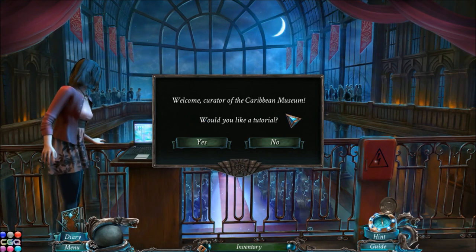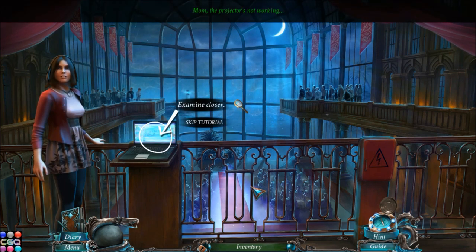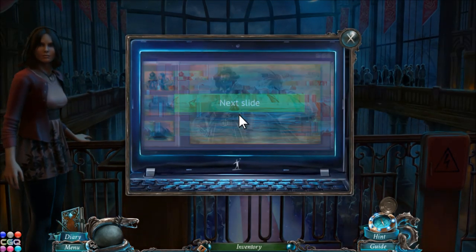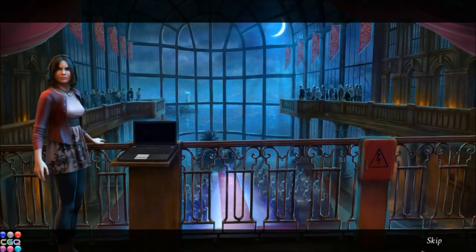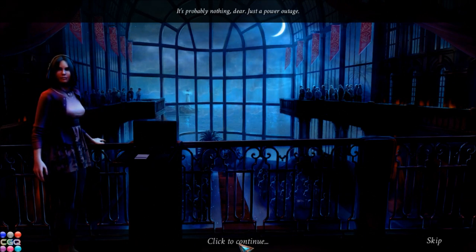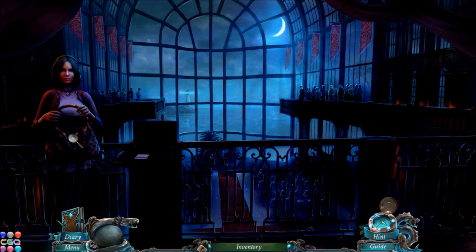Welcome, curator of the Caribbean Museum. Would you like a tutorial? Sure. Mom, the projector's not working. Okay, let's take a look here. Mom, what's going on? It's probably nothing, dear — just a power outage. Would you pass me the bag? We need some light. Uh-oh, this doesn't look good. I think something ominous is about to happen.